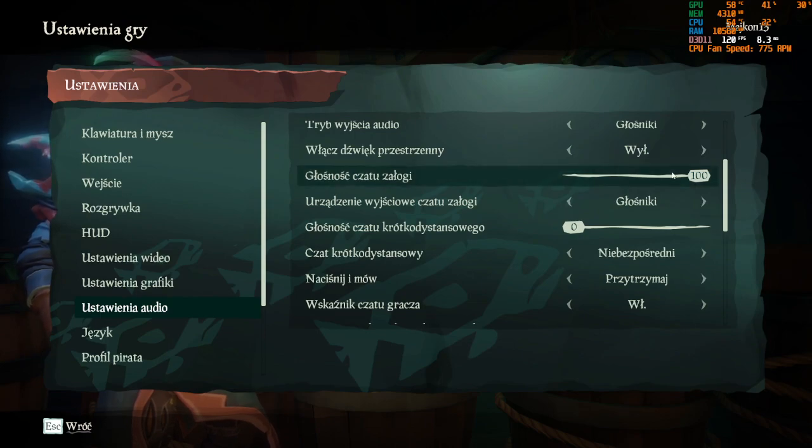I set it to 100 because I want to talk with my teammates. And here you have talking overall, so everyone can talk to you if you set it to 100, and if you set it to 0 you just won't hear them at all. So that's how you turn off voice chat in Sea of Thieves.